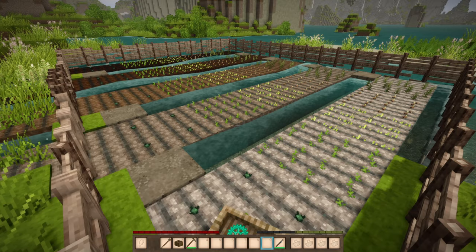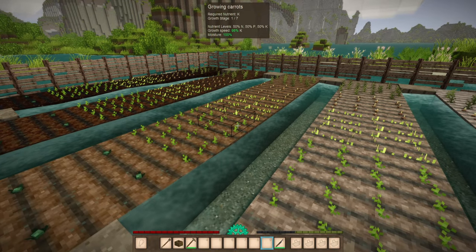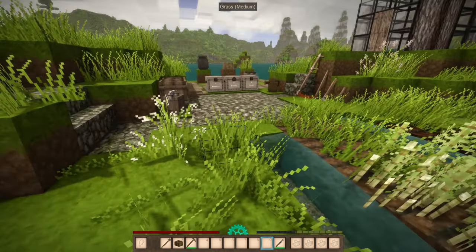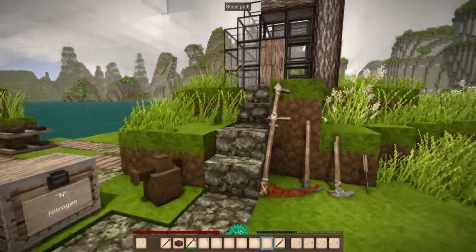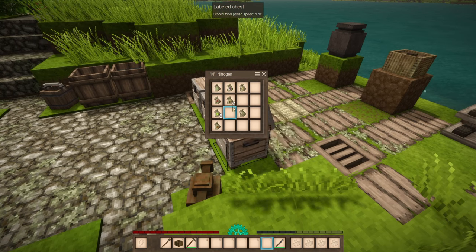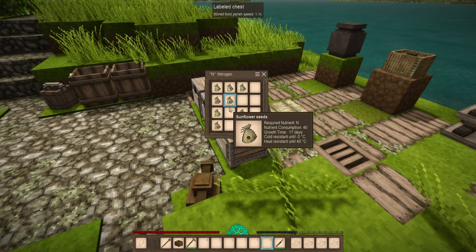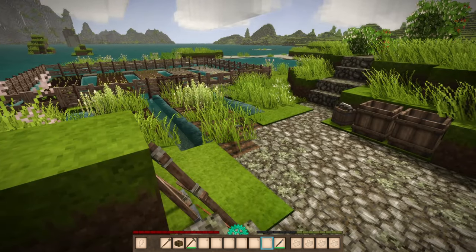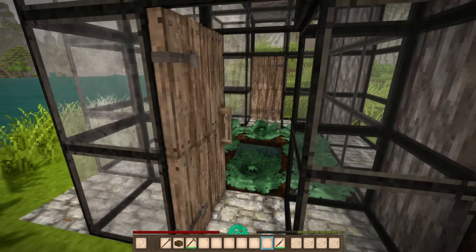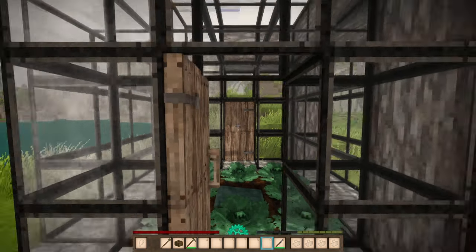Now that everything is planted, let's look at temperature. On some of the seeds, you saw how they would be affected by different temperature values. If they are too long exposed to temperatures outside of what they claim is good for them — let's take sunflowers — if it gets too cold, they're just going to start dying, and you might get the seeds back with a little dead shrub left in place. If you are having problems with winters, you might have better luck with something like a greenhouse.